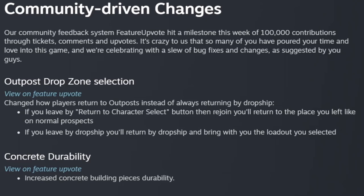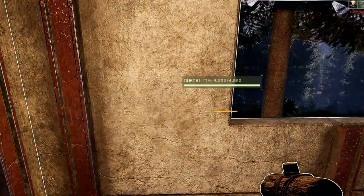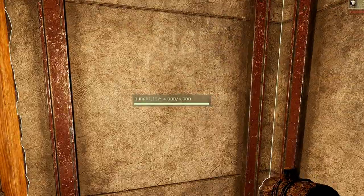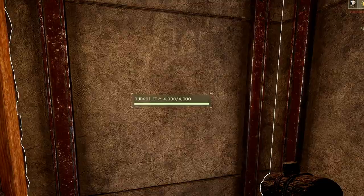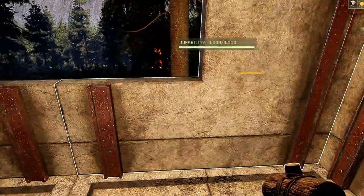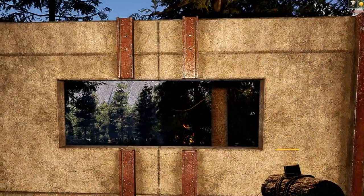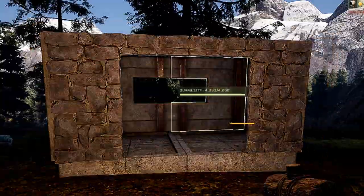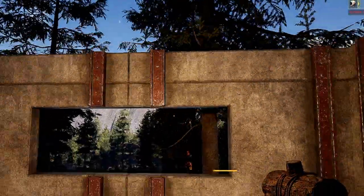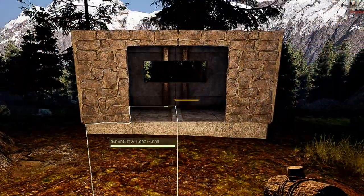They increased concrete durability — I don't know why this took so long. Concrete was weaker than stone, but now it's not. They increased concrete building pieces and their durability. Concrete is now 4,000 durability versus 2,500 for stone. So now, as far as durability goes, if you're trying to do like hoard mode or something like that, you definitely want to build concrete. That is for sure — concrete is 4,000 durability now. And also, this is the double window as you can tell, and of course the double door frame as well. So build yourself a little shack around your M-Zine geysers and it should help you quite a bit — almost double the durability of stone now.